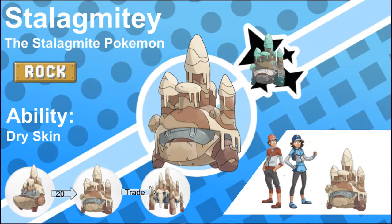Stalagmitey, the Stalagmite Pokémon and the evolved form of Stalagmite. In dark, cool, and damp places these Pokémon are found, and in said places they can grow indefinitely. Left to their own devices, they will take hundreds, if not thousands, of years to evolve into their final form.